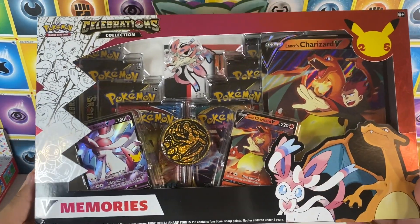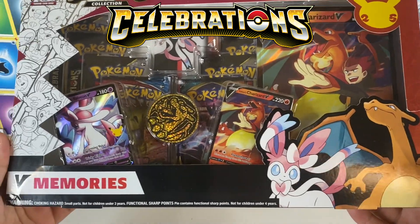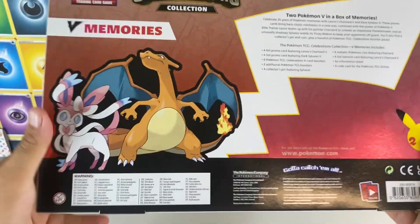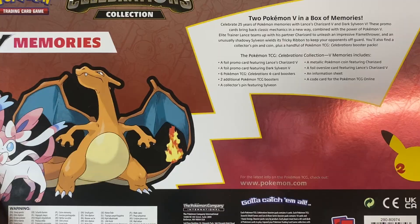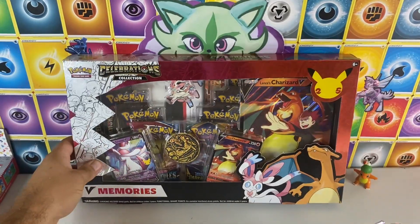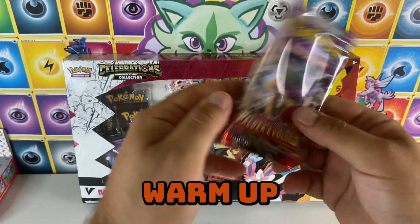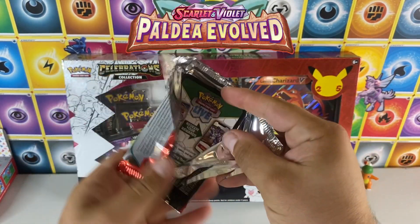Today we're going to open up this 25th Celebration memory box, get our Charizard and Dark Sylveon promos. I think six Celebration packs and two additional packs plus all this stuff inside. We're also going to be opening five Paldea Evolved packs just to start off. I got one of each artwork here to warm up for this box because we need some good luck on the 25th Celebration pulls.